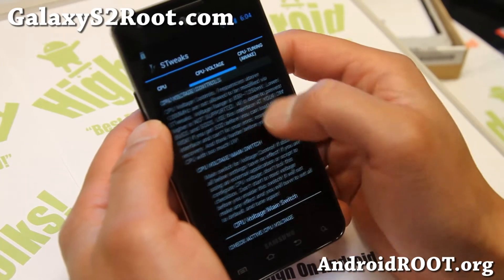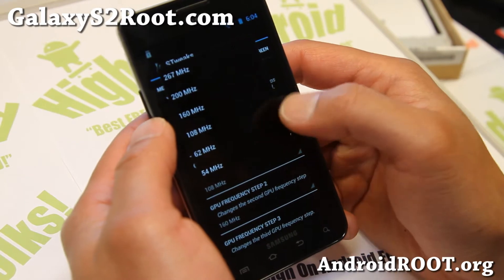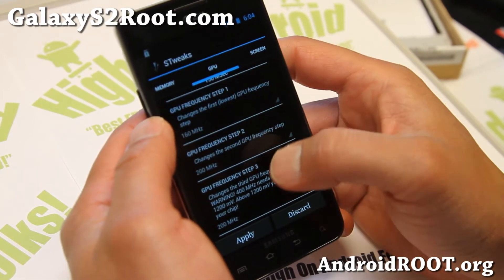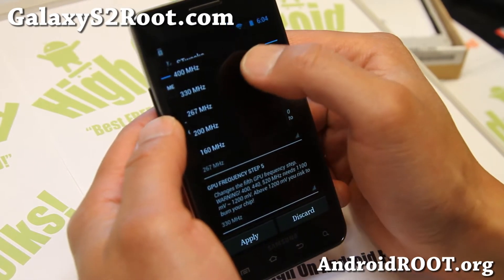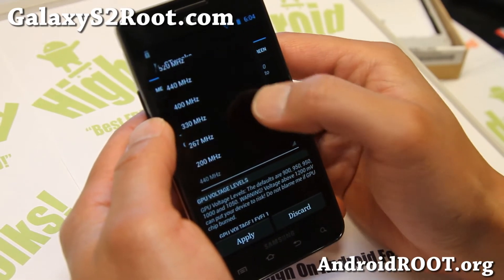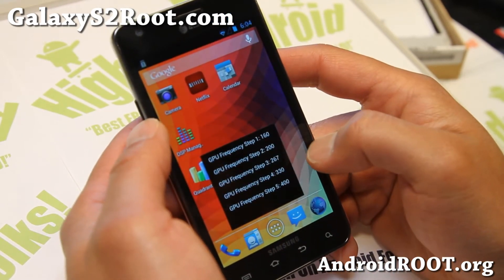You can also overclock your GPU if you want — bring all of these steps up one notch and it'll bring some performance to your games and stuff. Step 3: 267. Step 4: 330. Step 5: 400 — that's my recommendation. Don't go too far up or your phone might start rebooting and all that stuff.